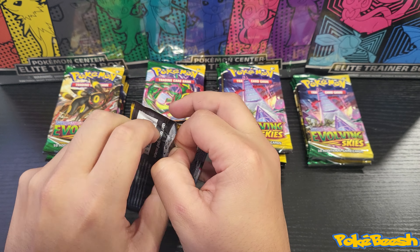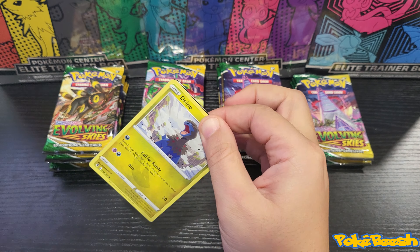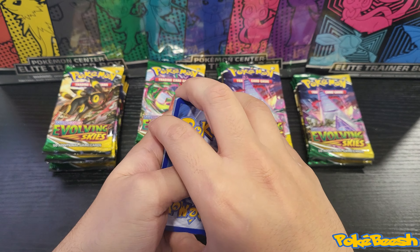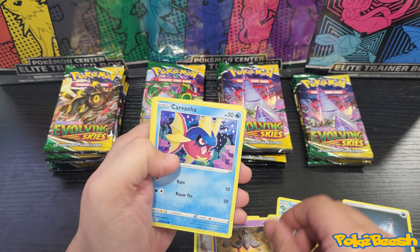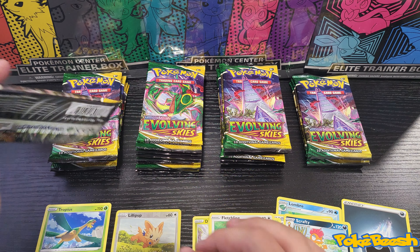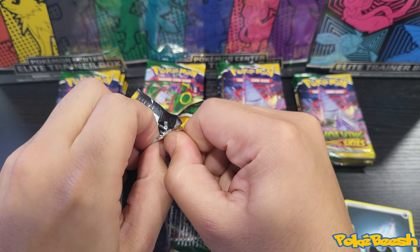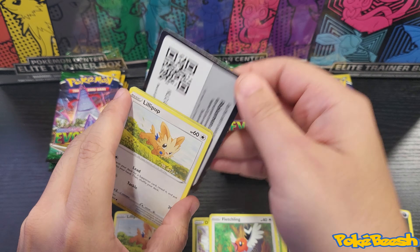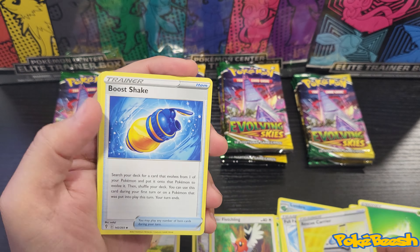As we get into these 27 Evolving Skies packs, I also wanted to tell you guys that I have two booster boxes on the way, along with the booster box I already have of Evolving Skies. Hopefully when we get into our reverse and non-hollow pulls, we'll be opening some of those booster boxes on the channel. I'll likely keep one sealed for my collection, but if we've made it to at least 100 subscribers by then, hopefully we'll be giving some really really nice pulls away.